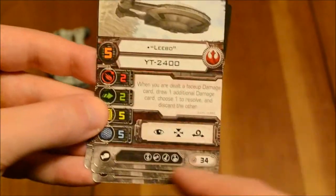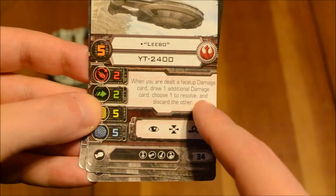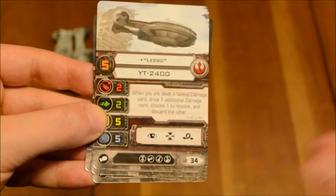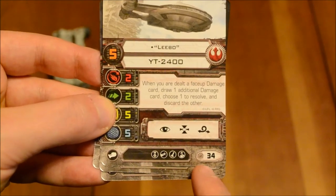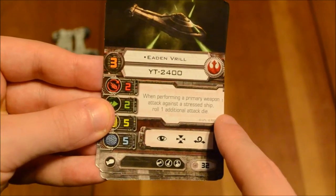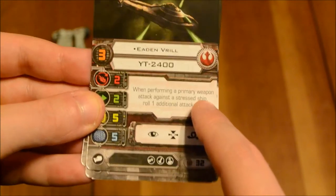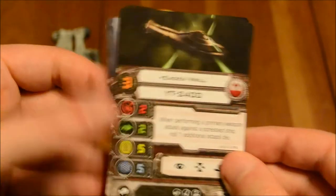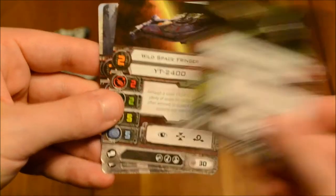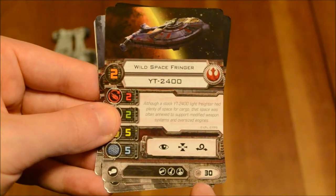Further in, we've got Leebo, Pilot Skill 5, same stats. When you are dealt a face-up damage card, draw one additional damage card, choose one to resolve, and discard the other one. So getting a critical hit may not be so bad — you can choose between two of them instead of drawing whatever comes up. Focus, Target Lock, Barrel Roll, 34 points. Eden Vril, same stats again. When performing a primary weapon attack against a stressed ship, roll one additional attack die. That would be pretty powerful, especially if you equip this ship with Tactician or something like that. Focus, Target Lock, Barrel Roll, and a total cost of 32 points. Finally, you've got the basic Wild Space Fringer — no special abilities and a cost of 30 points.